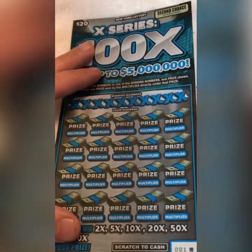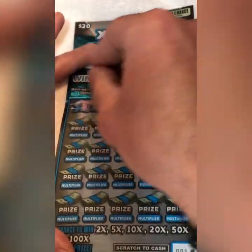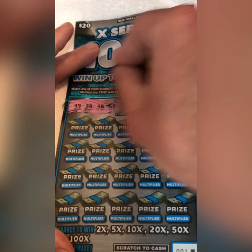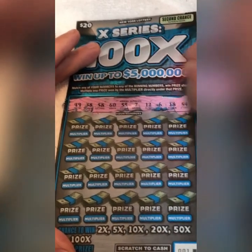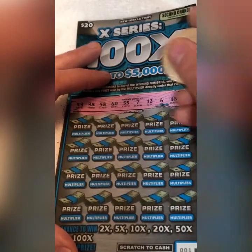Let's move on to the $20 tickets. This is tickets 1, 2, and 3 — the last three tickets in the book. Let's hope they're lucky ones. Let's take a beautiful match with a nice multiplier and let's go.